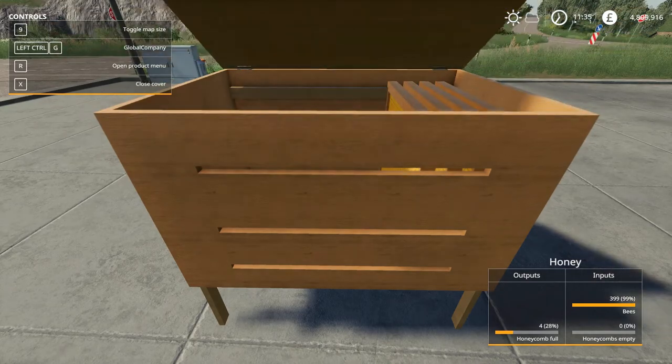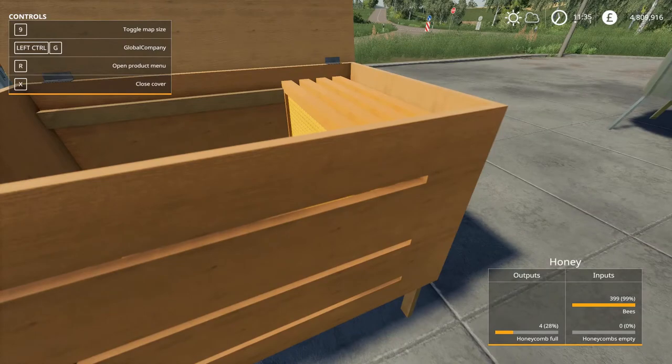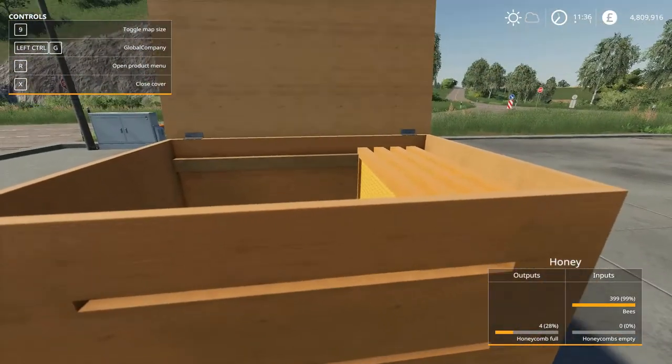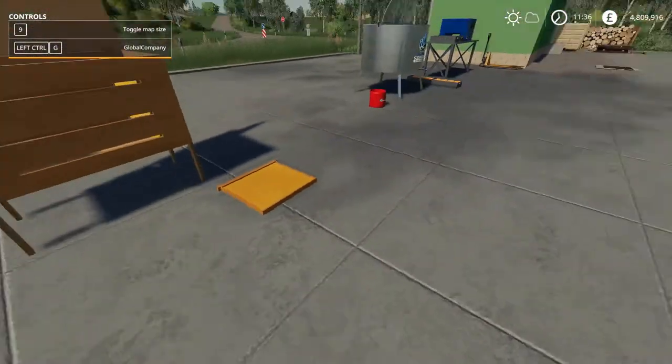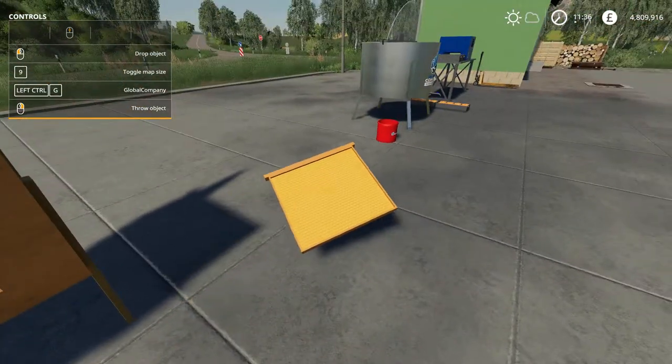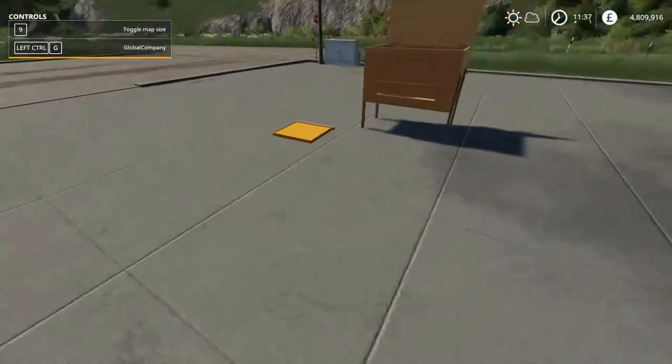The empty ones have moved to the right, which is interesting. To get your comb out, come over and click on 'Honeycomb Full', which brings up a little menu. Hit Remove and it says spawn two pallets — say yes. Then you pick them up, bring them over to the extractor, and they automatically go in.